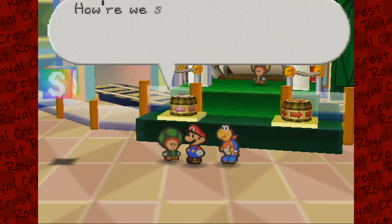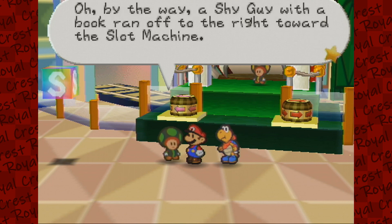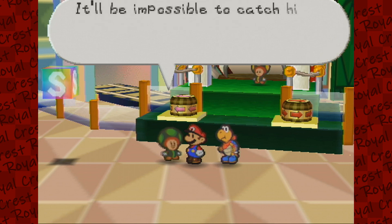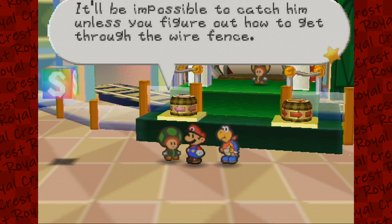Shy Guys hit our tracks — how were we supposed to move? By the way, a Shy Guy with a book ran off to the right towards the slot machine. I'm sure the little rogue stole that book from someone. It'll be impossible to catch him unless you figure out how to get through the wire fence.